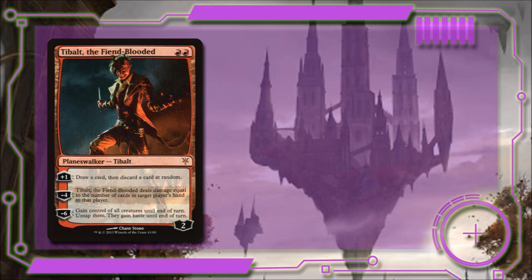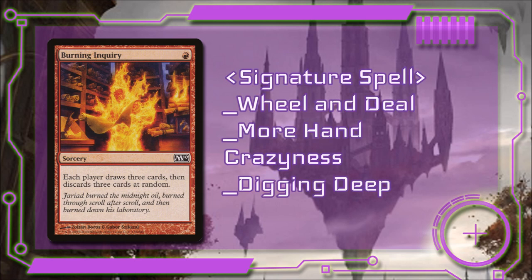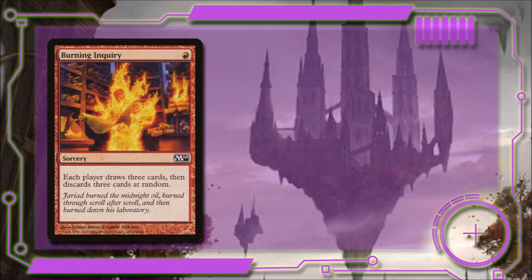Our signature spell this time is Burning Inquiry. It is a sorcery that says each player draws 3 cards and then discards 3 cards at random. It is a mini wheel effect, and as well as trying to wheel and deal our way to the Charbelcher, this card will also let us dig a little deeper before we can't afford to play it anymore. So that's what's in our command zone.